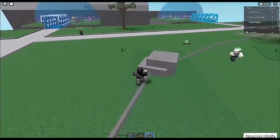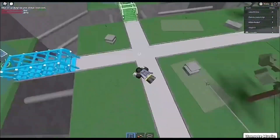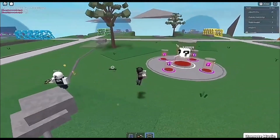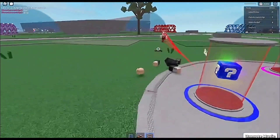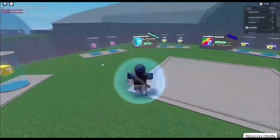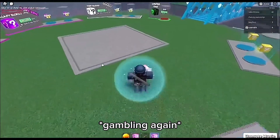Lucky Block Battlegrounds speaks for itself — it's a battlegrounds game with lucky blocks that you can unbox to get randomized Roblox gear. According to the Roblox creation date, the game was created on February 19th of 2017. The game shortly became a hit after its release because of the unique concept of using lucky blocks, which were most obviously inspired by Minecraft, as the lucky block concept came to Minecraft first.